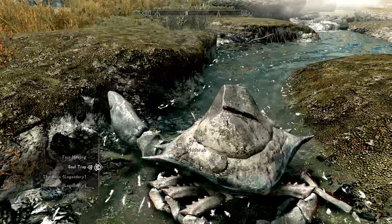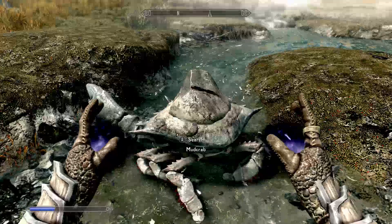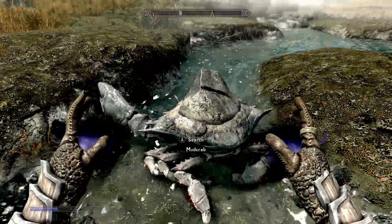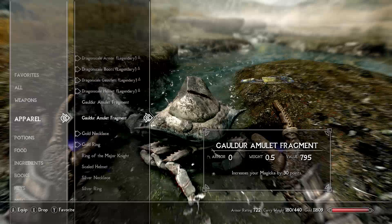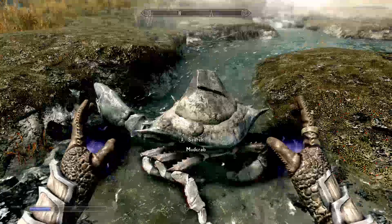Once you've got a dead body, equip Soul Trap in both hands and cast it on the corpse over and over again — that's what gets your conjuration up fast. You don't have to dual cast it. Also, you can use gear that gives 25% less magicka cost to cast, available for destruction, restoration, illusion, alteration, and conjuration, which can bring the cost to zero and makes grinding much easier.